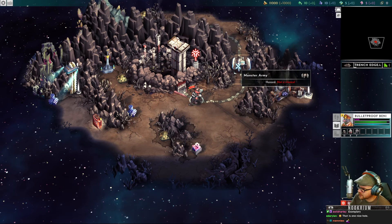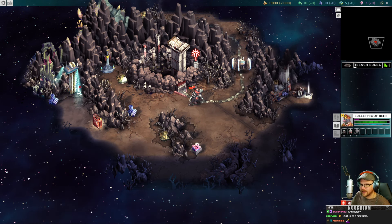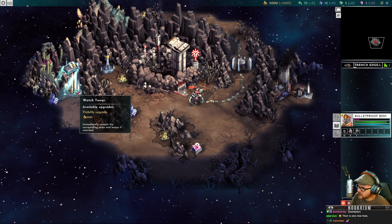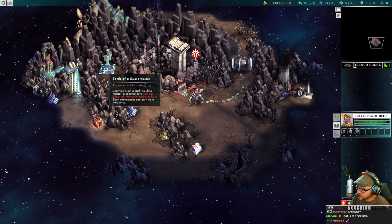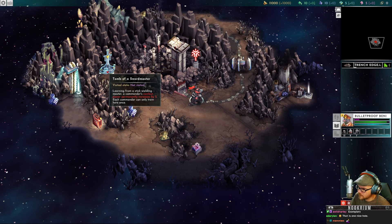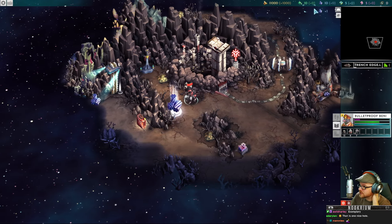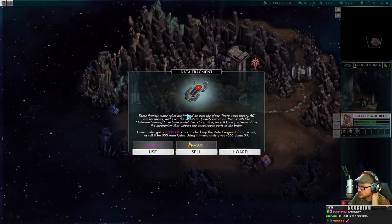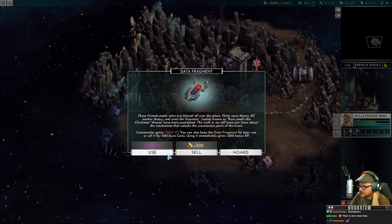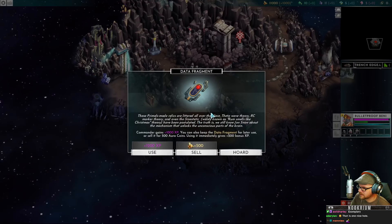There are other armies on this map as well — like a monster army over there. Hazard — not a chance, don't even worry about fighting that one. There are other nodes here, like a watchtower for visibility. We've got a tomb of a sword master that gives a permanent combat boost. There are little items around to pick up, like fiber alloy, which gives resources to build armies. Another loot crate here for some data fragments.